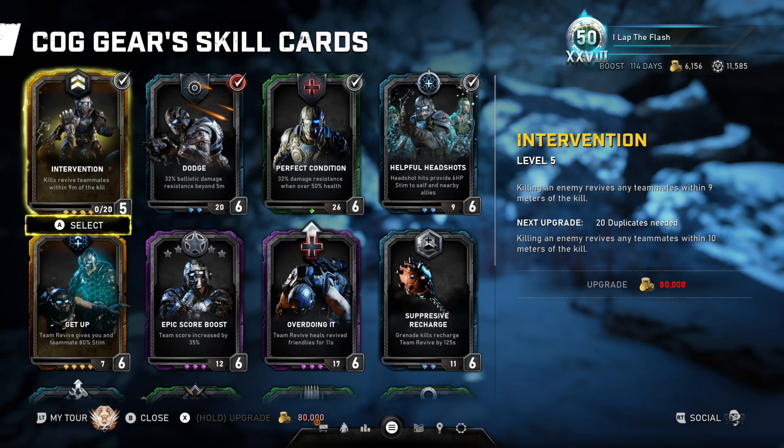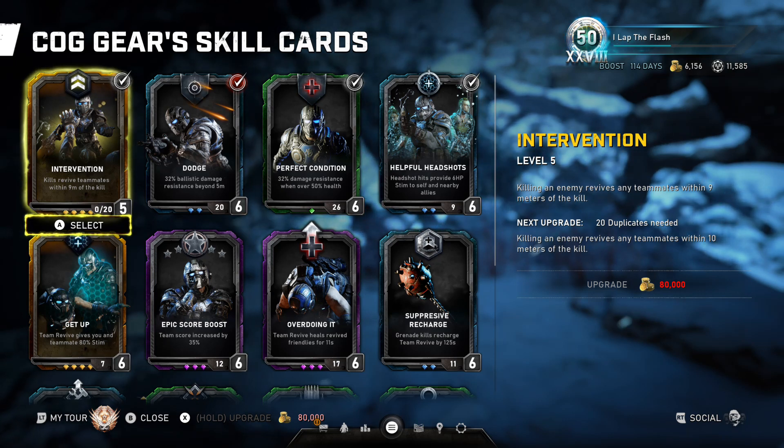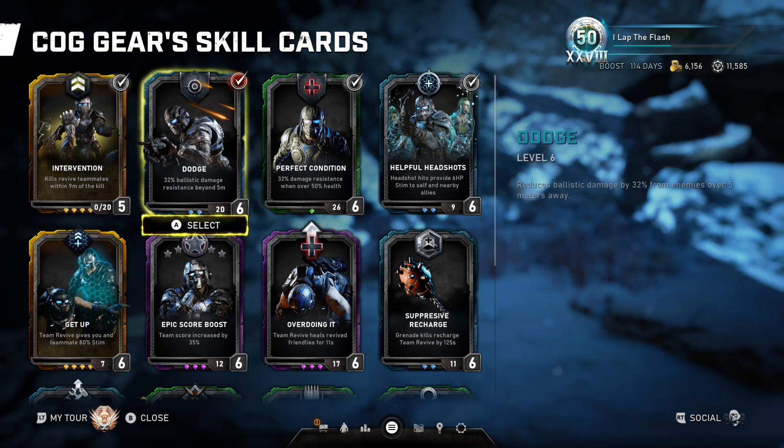Just to note how this card works: you can kill an enemy across the map, as long as the player that is down is within the meters for your current level of the card, they will instantly get up. You don't have to kill an enemy near them — they just have to be in proximity to you.